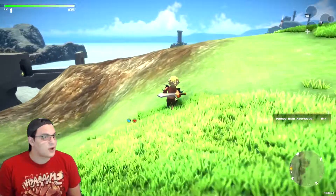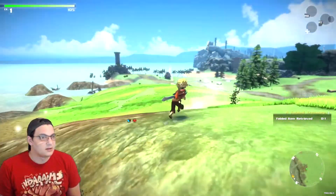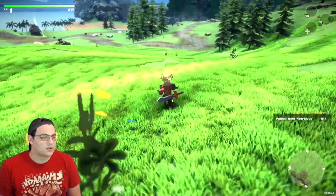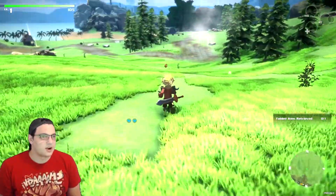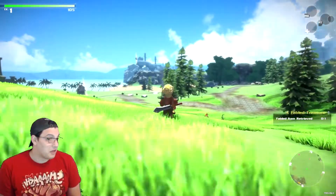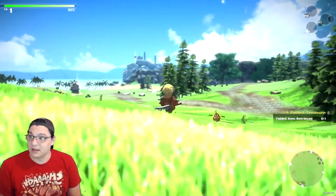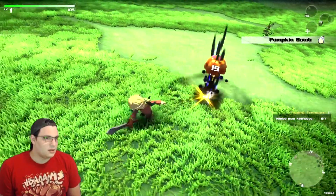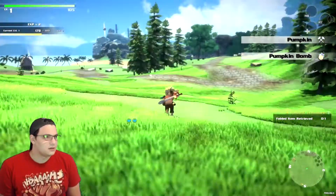I think it's called Scrap something. I am slowly heading back — aha! I'm back on track. I know where I am now. This is the starting area. That big beacon over there — I think that's a beacon. Got him. Nice. Pumpkin bomb! What does that do? How do I use it?